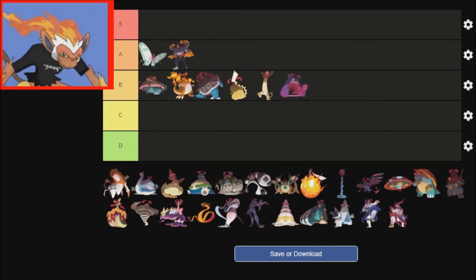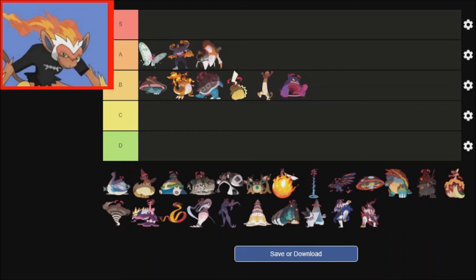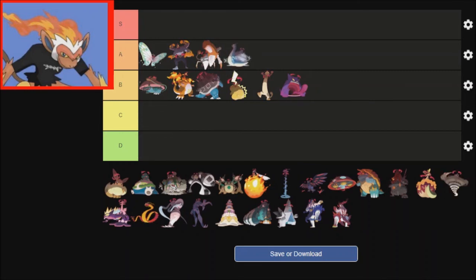Gengar — I honestly prefer the Mega Evolution, and I'm somebody that doesn't really care for Gengar in any way normally. Kingler is fine — I'll put it in A tier. For a Mon like Kingler that doesn't really do much overall and didn't do much for a long time, that's really helpful. Lapras is going to go in A tier as well.